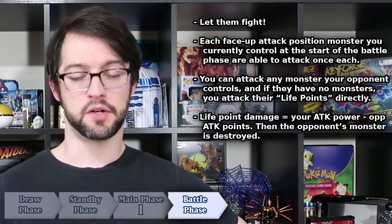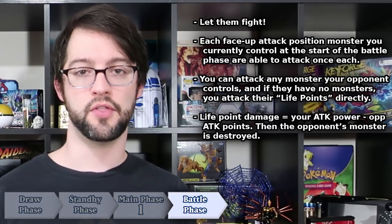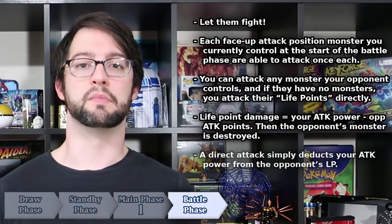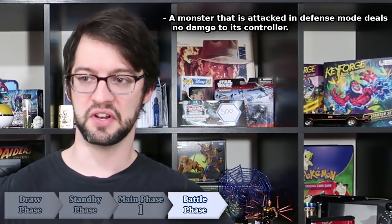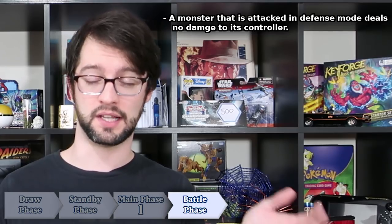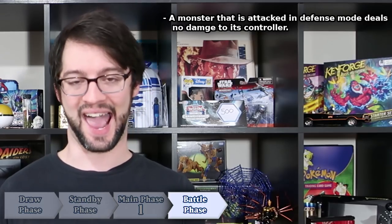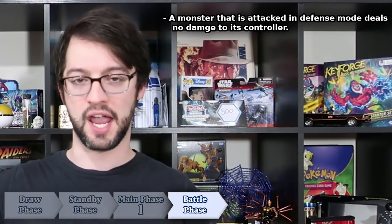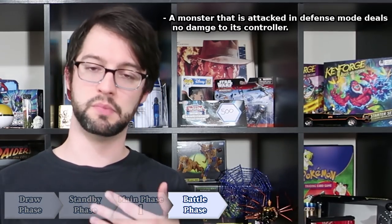Your monster's attack points are deducted from your opponent's life points. And if you attacked one of their monsters instead of their life points directly, their monster's attack points are deducted from your attack points, and they take life point damage equal to the difference — their monsters are soaking up some of the fight, unless their monsters are in defense mode, but again, another video. When an attack is declared, there is an entire specific subset of steps — little mini-phases within the battle phase — that determine how a battle actually occurs. The whole defense mode, attack mode, damage calculation stuff we'll do in another later video.